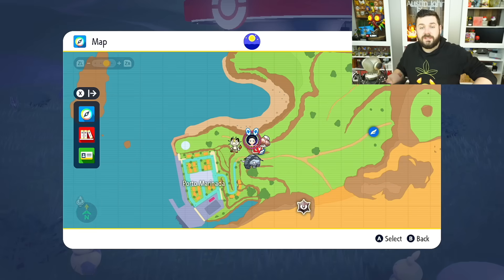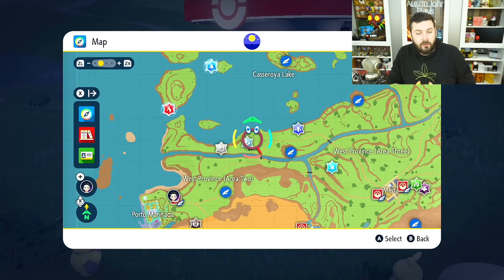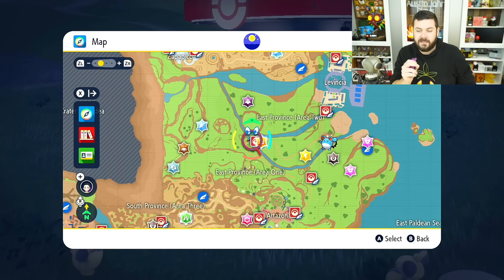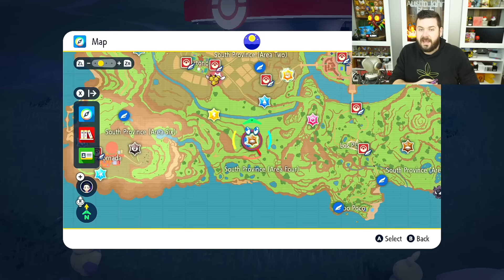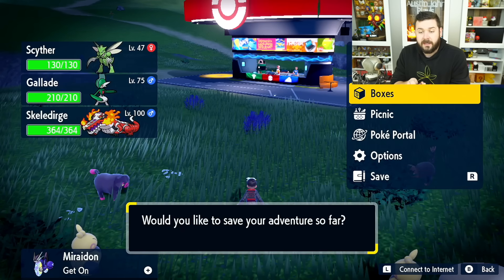I'm going to go over the exact method you'd be doing regardless of your current progression in Pokemon Scarlet and Violet. There are going to be some nuances that may seem a little weird, but these are the exact best times to do specific things to not waste time doing mass outbreaks. First, let's get you a mass outbreak. If there's one already on your map, you're at a very slight disadvantage, but if you're starting fresh you're at a little bit of an advantage.